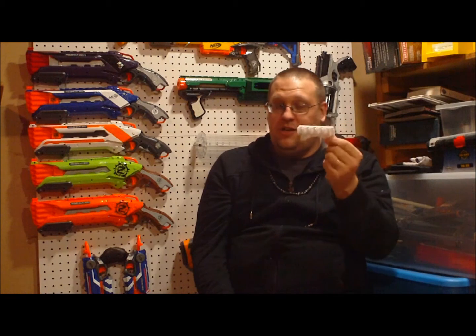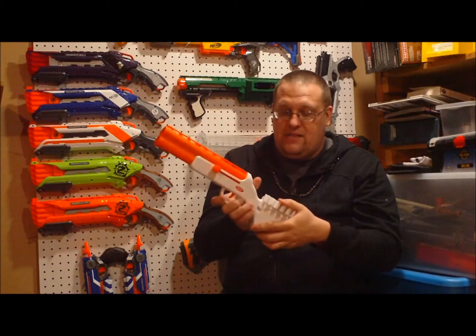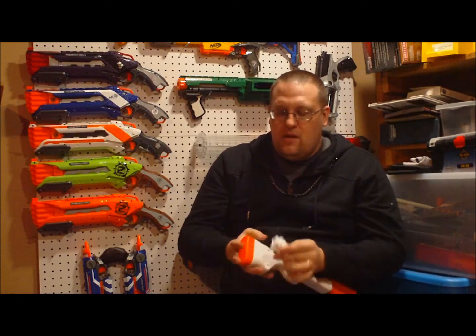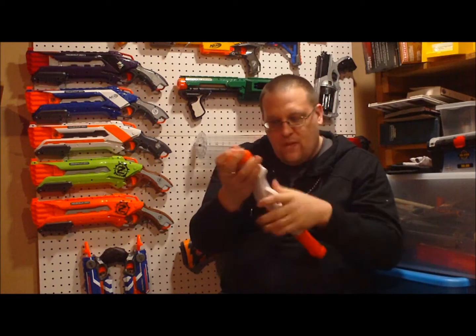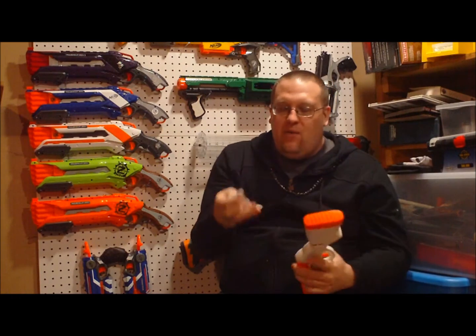The next thing that it comes with is this, which is actually a dart clip. The dart clip functions three different ways even though it's all the same function — you can put this on your belt, or you can put it on to the blaster where it can slide in on the left side or the right side of the blaster. Ow. There, I just broke it. Well, there goes that. But either way, that's the way it kind of worked.